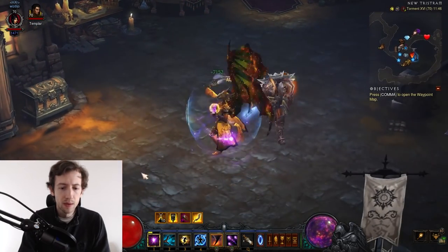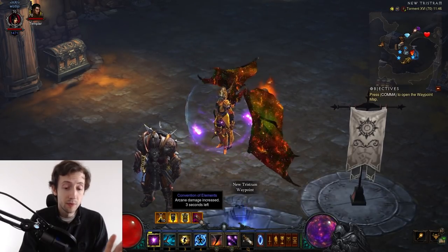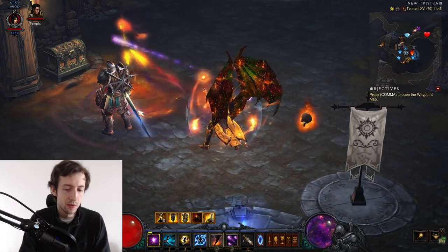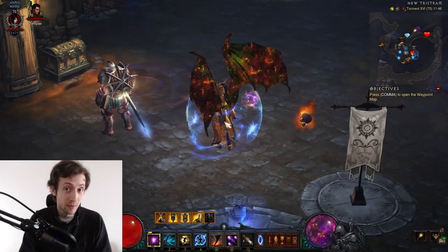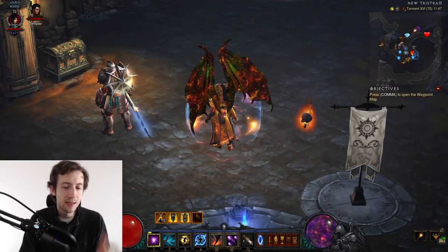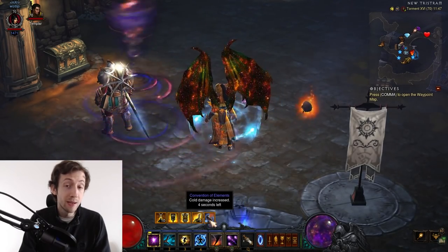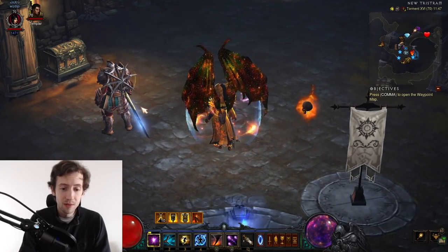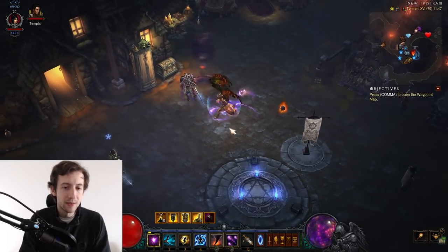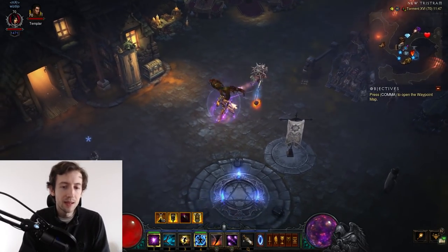With the Twisted Sword you can see the stacks on the buff bar — whenever you have a twister out it adds one stack. It takes exactly one Convention of Elements rotation — four seconds — to get five twisters out when you just channel: you get one immediately, then one per second. But watch what happens when I do channeling and casting at the same time: it takes barely over two seconds to reach five twisters. So you can basically get double the amount of twisters out.